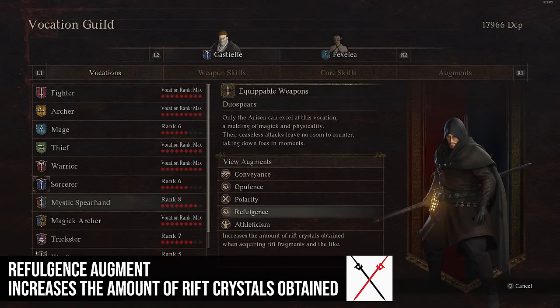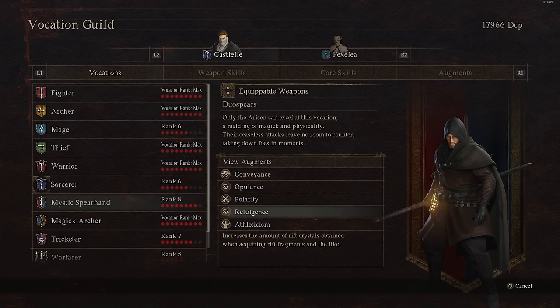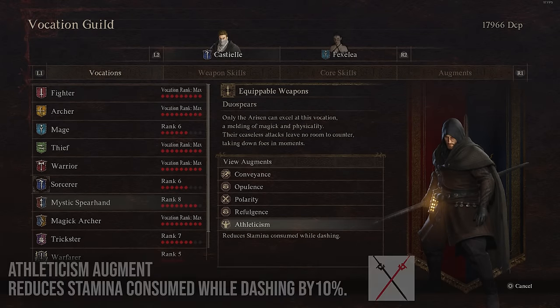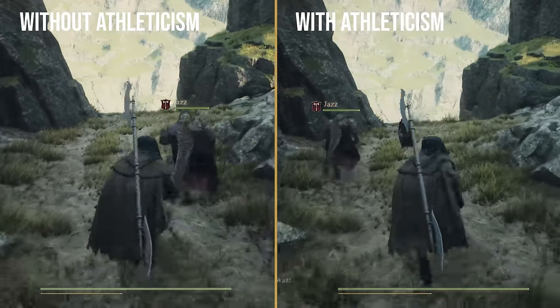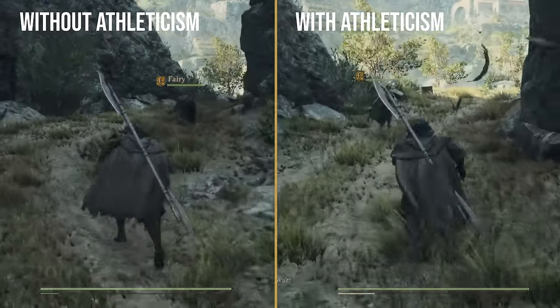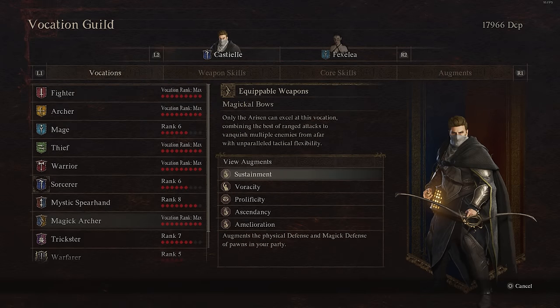Refulgence increases the Rift Crystals obtained when acquiring Rift Fragments by 5%. I would definitely not waste a slot on this — you have plenty of those. The rank 9 Mystic Spearhand augment reduces stamina consumed while dashing by 10%, which is really fantastic since you sprint everywhere in this game. If you're looking for a good quality of life augment, this is a great one to have.